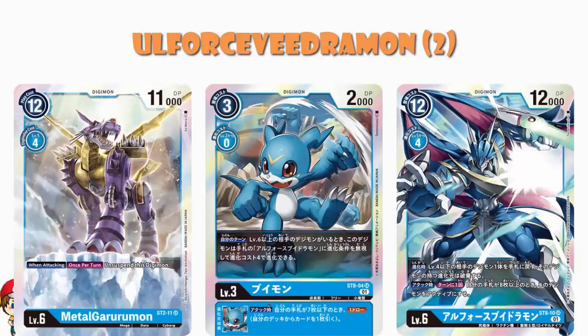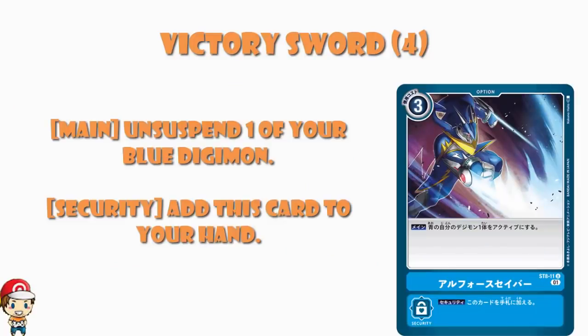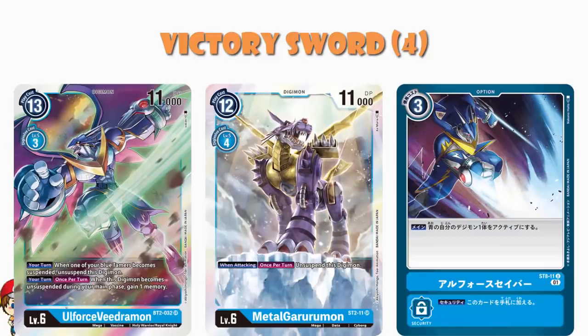We've then got a couple of option cards, each of which come as a playset. Victory Sword is a free cost card that unsuspends one of your blue Digimon. I could see this being a really, really good card — unsuspending is very powerful. Metal Garurumon unsuspends, the original Old Force Vegimon unsuspends whenever one of your blue tamers becomes suspended, and that's not limited to once per turn. Then you add in this as well. This seems like the kind of card which is going to make its way into a bunch of blue decks.